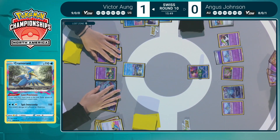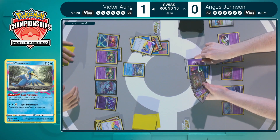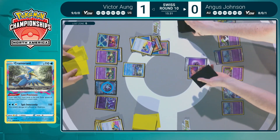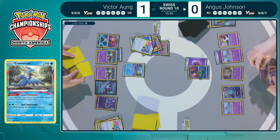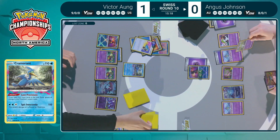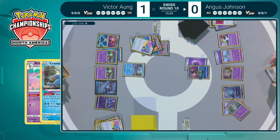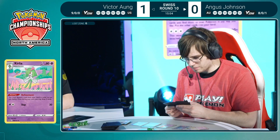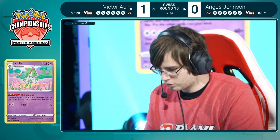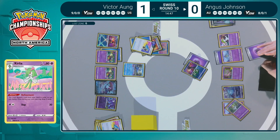There's an energy and a Switch Cart. Angus had the potential to get seven in the Lost Zone, but with all the energy drawn from Colress's Experiment and Flower Selectings, no targets for the Mirage Gate — just going to have to settle with Spit Innocently into the Radiant Greninja: 110 damage, 20 left. There was definitely merit to powering up that Luminion and taking an attack off — it does cost a Mirage Gate, but you eliminate the Luminion from the board and don't have that liability moving forward. Angus finds his first Curlia of Game 2.